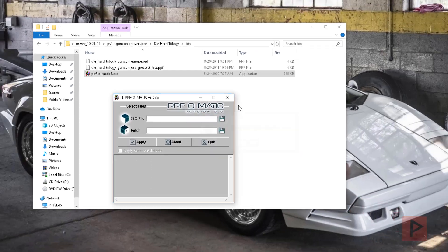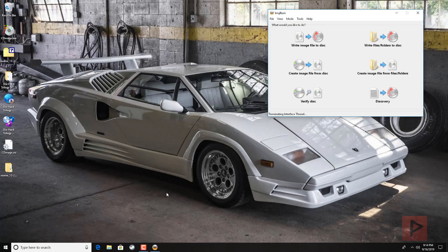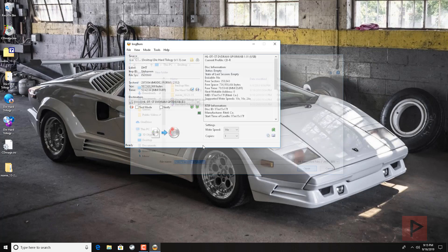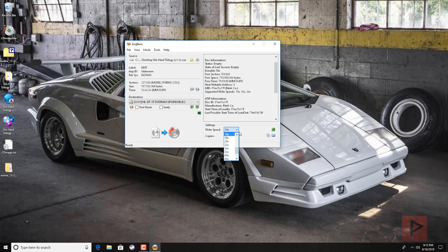Patch applied — awesome. Now get your blank CDR. In my case I already have the game burnt, but let me show you the process. I like to use ImageBurn, it's a freeware program with no ads. Insert your blank disk, go to Write Image File to Disk, select your image file from the desktop — here's the cue — Open. Have a blank disk inserted, use the lowest speed or half speed; I like to use 16x. Click on the burn icon — I already burnt the game so I won't click it — but it'll take a couple minutes and you're good to go.